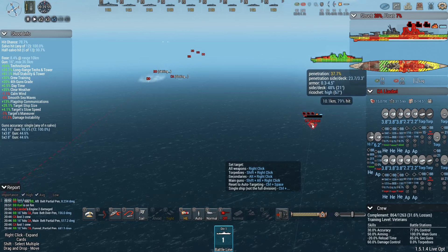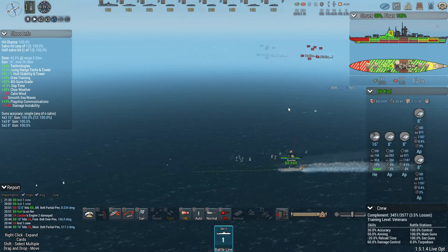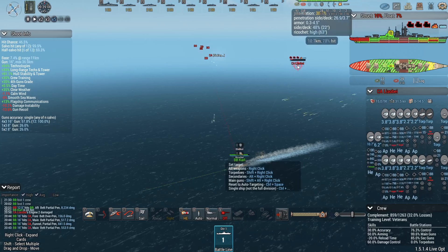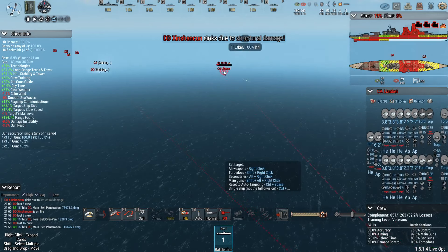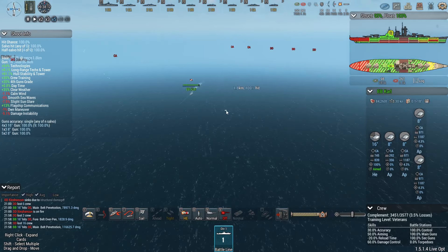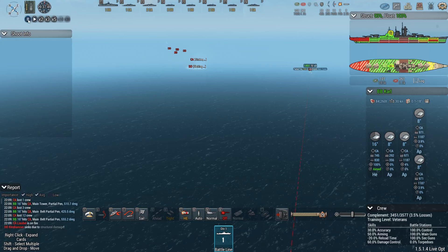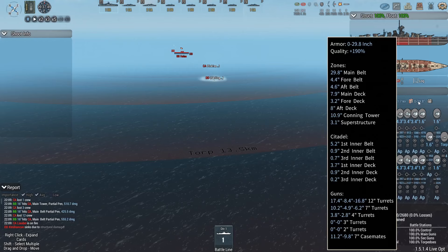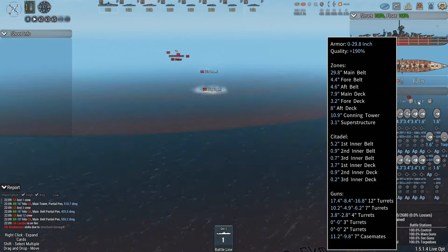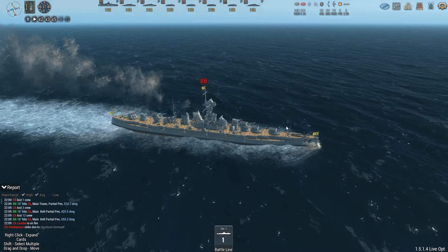Yeah, I think this HE is quite effective at dealing with those cruisers. Good night — not even going to bother with any follow-up shots. Ships just instantly die. It's quite satisfying. Let me finish off the low-HP one. The reason I'm switching targets is because I don't want the ship to sink while I have another salvo in the air — that would be wasting shells, and when I'm this outnumbered I kind of need my ammo.